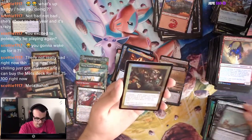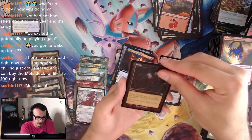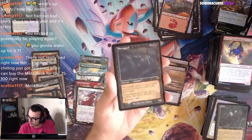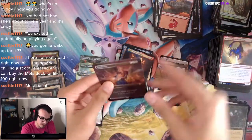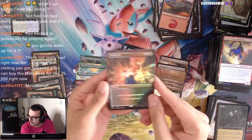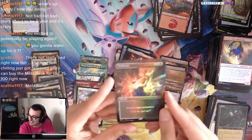Sudden Edict, Prismatic Ending, Defile, Necrogoyf, another Old Border Necrogoyf. Ana Vindicate. No other fetch, no Cabal Coffers. But we got Saber from Fate on the Vindicate art — which is damn beautiful. Not a bad box overall.